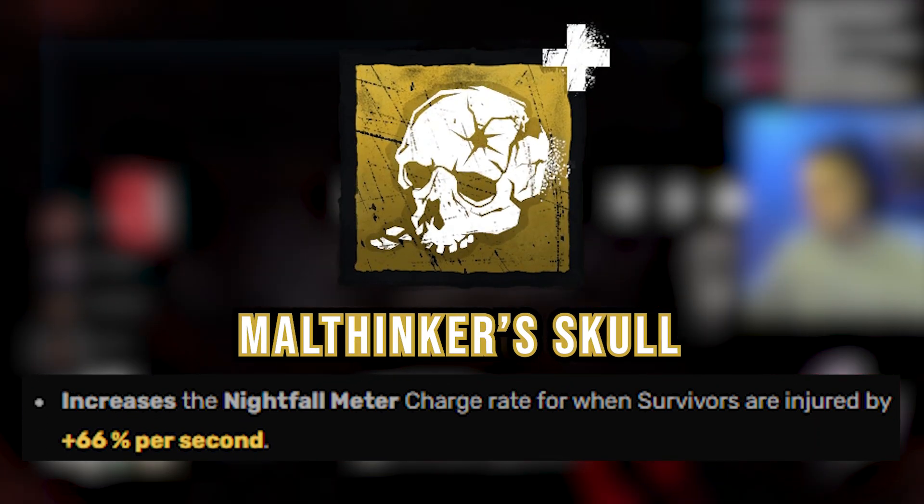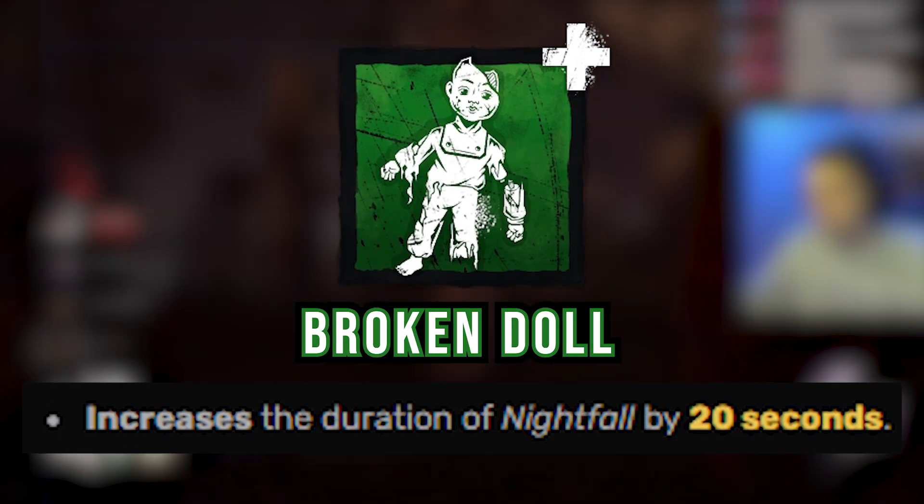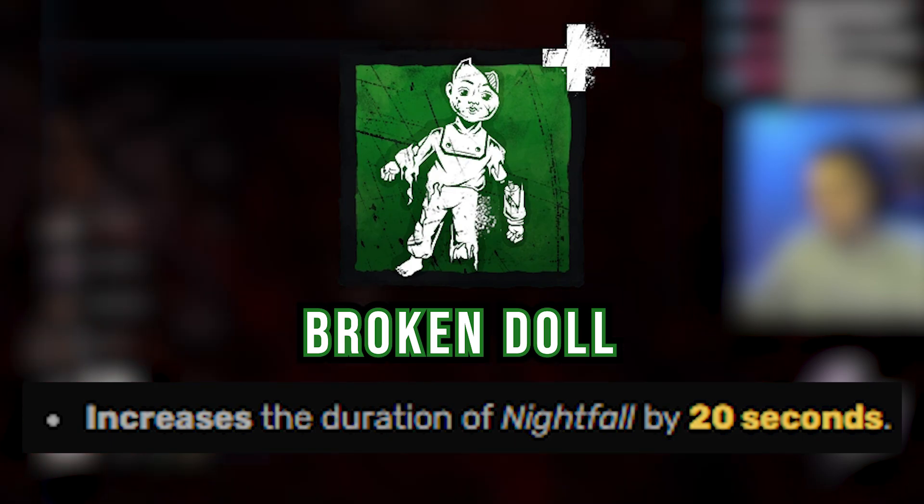For the add-ons we have the Malthinker Skull, which makes the game go into Nightfall 66% quicker when somebody's injured, and the Broken Daw, which increases the duration of Nightfall by 20 seconds.